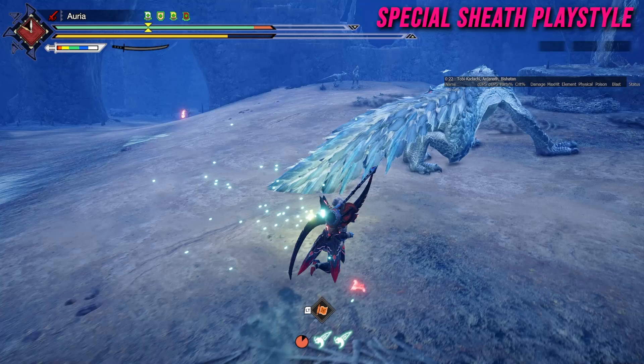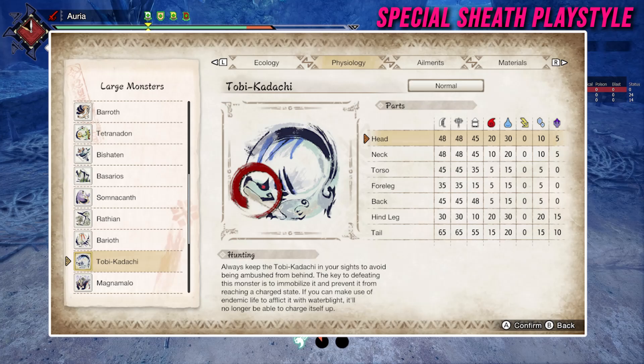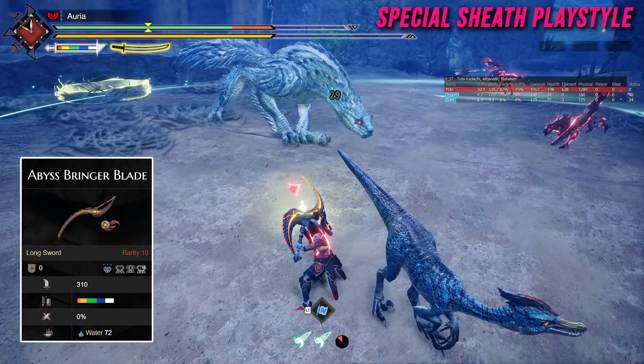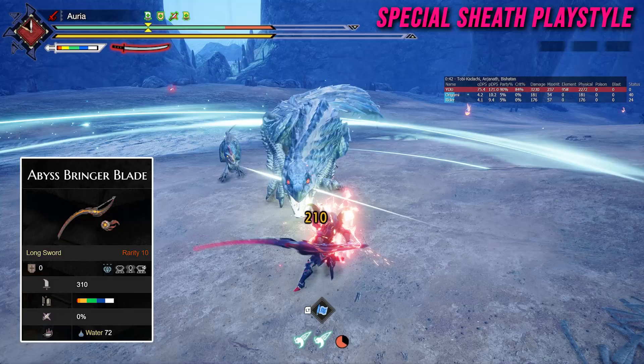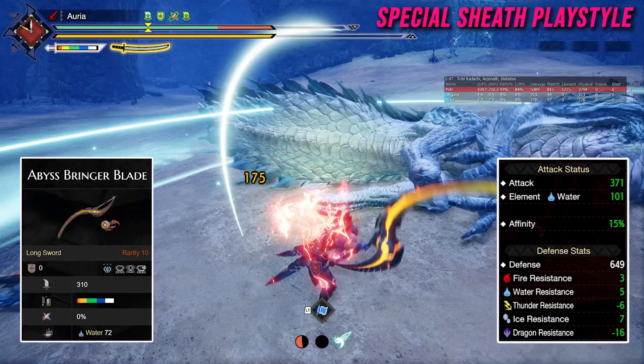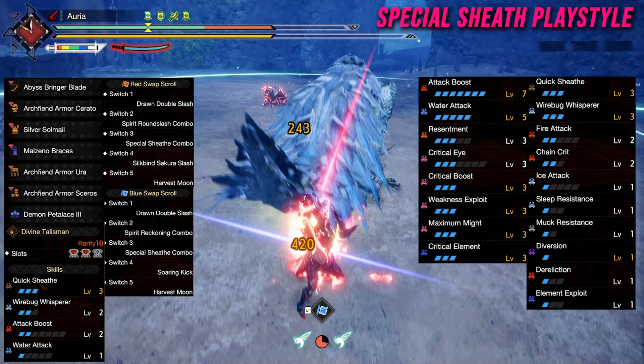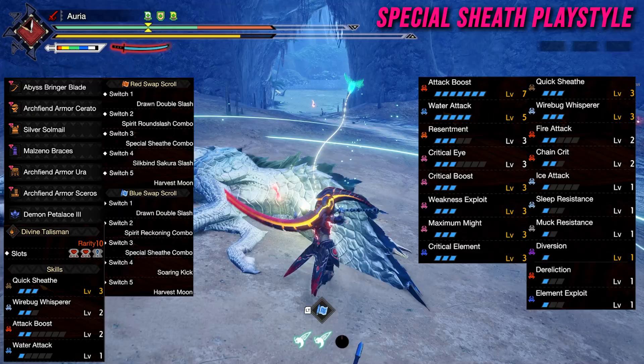This is a very counter-focused playstyle requiring good reaction time, and the monster needs to be aggressive for you to take advantage of counters. For the hunt I'm showcasing today, we're fighting Tobi Kadachi — he has easy hit zones, his tail is the weakest spot, and he's weak to water, so we're running a water element build. We're using the Abyss Bringer Blade, which has 310 raw and 72 water, buffed up to 371 raw and 101 water with 15 base affinity.